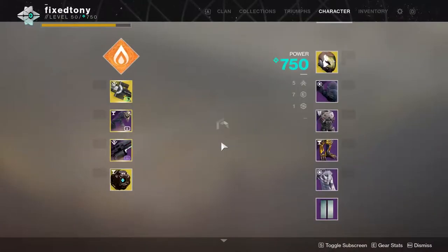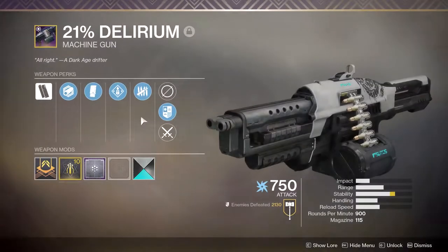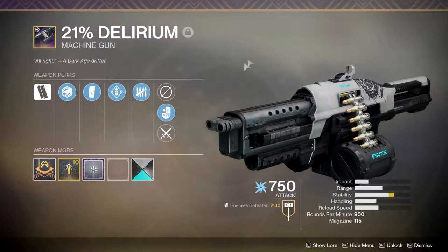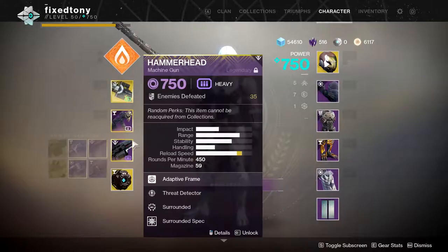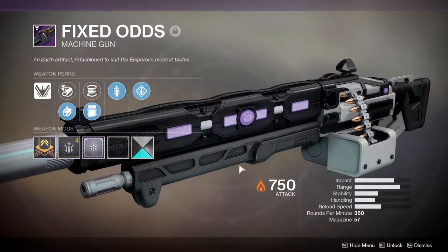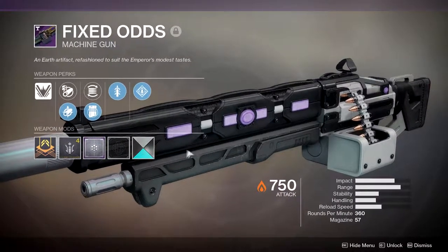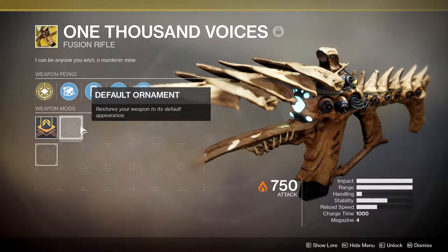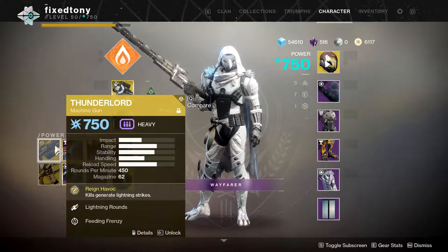I've changed a few opinions about Eververse — they're still bad, but I'm an adult so I'm allowed to splurge, I guess. 21% Delirium is really good in Gambit, I think it could be better though. I don't like that it shares the same model as another gun, but that's true of basically every pinnacle weapon. Fixed Odds I only have for the burn — if the raid weapon is solar I'm switching it out immediately. I got a 1K Voices not too long ago, really happy about that. Thunderlord is obviously really good.